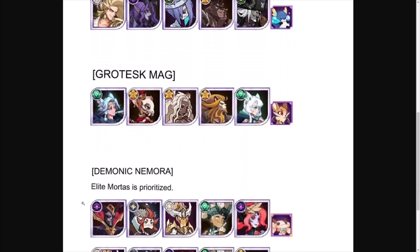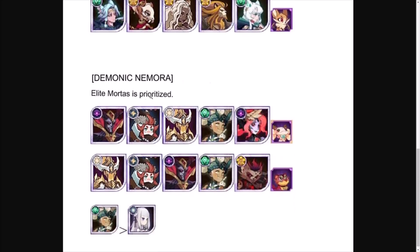For the Demonic Namora, elite Mortis is prioritized. If you have Mortis built a bit lower, he still works incredibly well — he is one of the few heroes in AFK Arena that performs phenomenally even at a lower level. He doesn't require furniture, doesn't require engraving; plus-20 signature item suits him incredibly well in this game mode. Then we have Rowan, Orthos, and of course Matria with the Savage Souffle.